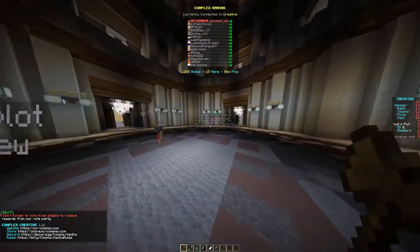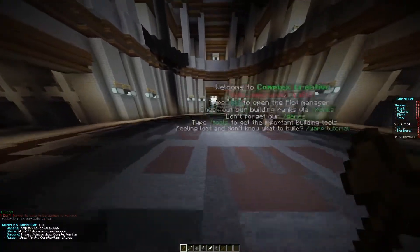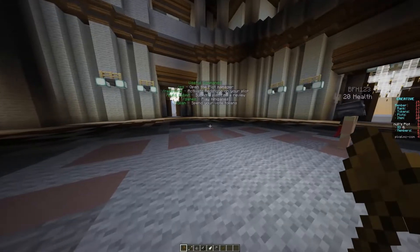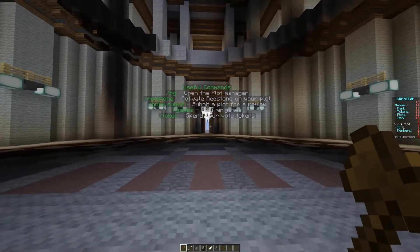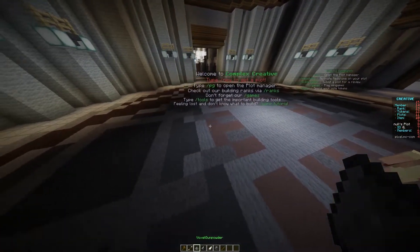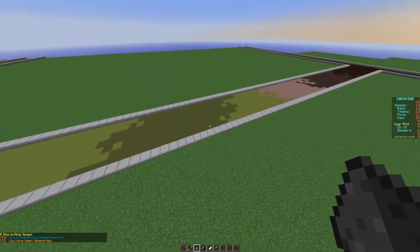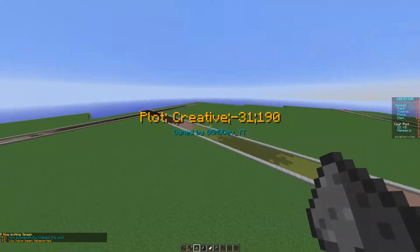It looks like you have Via Rewind or something running on here because I was able to join, but I'm on 1.8. So maybe make your signs correct on what versions can be used for different things. So this is like creative, I guess. Yeah, I can fly. So I'm in Creative PG — the Slack PG. Can I create a plot? Click to create a new plot. Here we go. I have a plot.